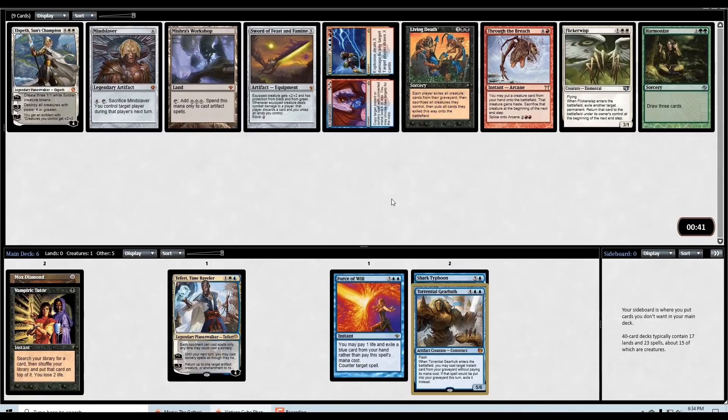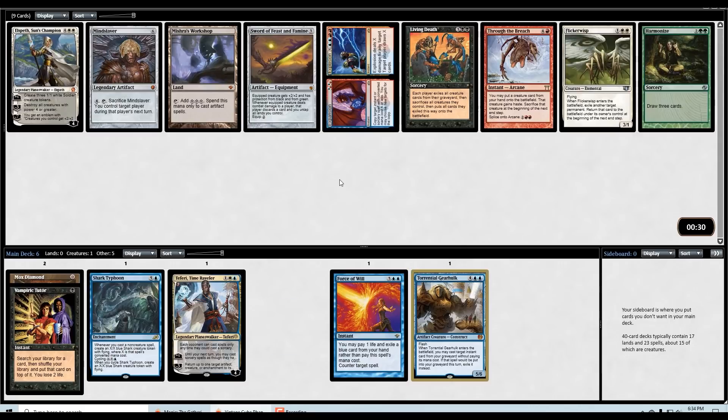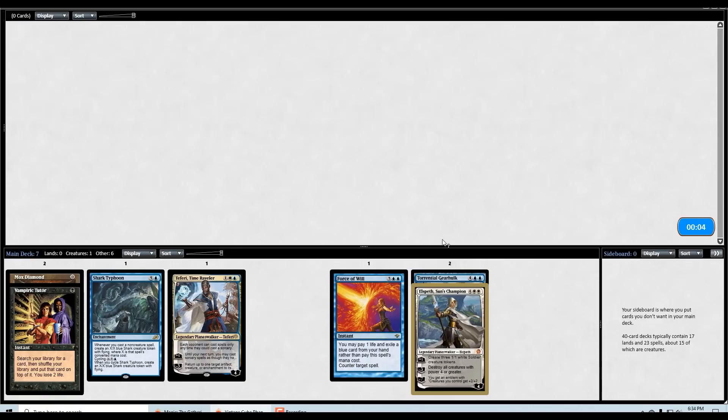Next pick: some good cards indeed — Mishra's Workshop is very, very good; Through the Breach, Mind Slaver, Elspeth Sun's Champion — all great cards. The card that probably fits most in line with what we're doing is the Elspeth, but I do like a good Mind Slaver. We did pass Academy Ruins earlier — Mind Slaver and Academy Ruins can set up a lethal by taking all of your opponent's turns. But I think I'll just take the Elspeth here.